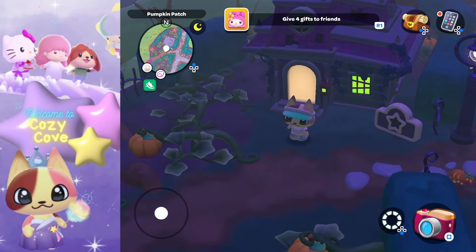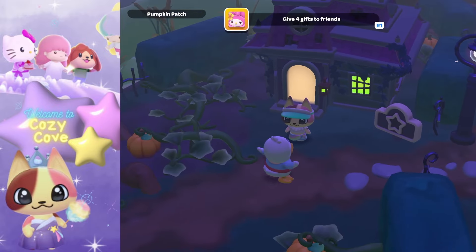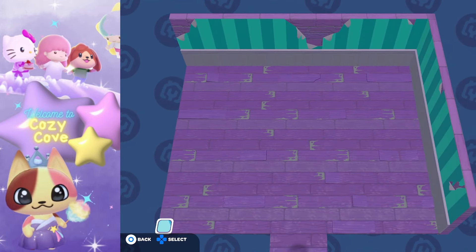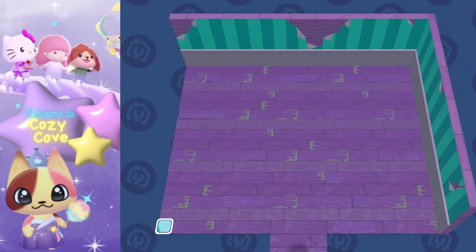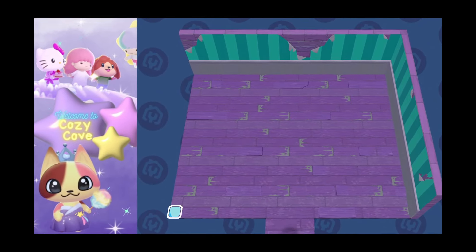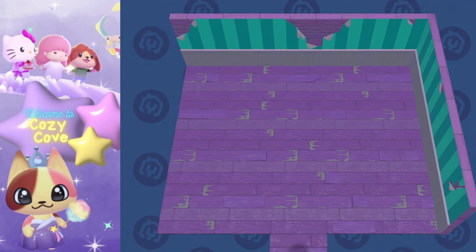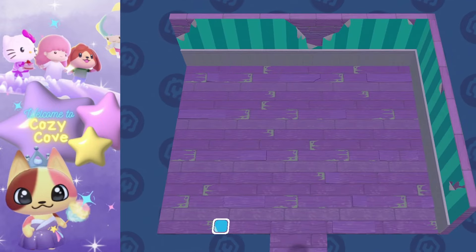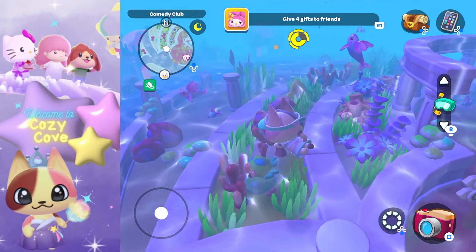On to our next location — the spooky swamp. There are four cabins in the spooky swamp, where the seaside resort had eight, so this is half the amount available. The spooky swamp cabins cost five crates, but if you bring My Melody they cost four crates. The interior has that purple and teal color scheme, with old floorboards and ripped wallpaper to give it that run-down, haunted, spooky vibe.